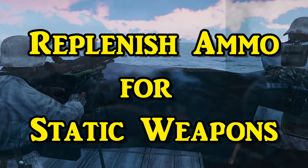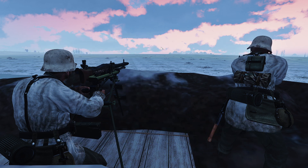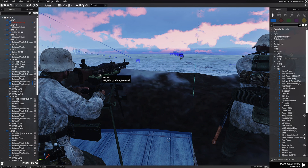Replenish ammo for static weapons. Today I want to share with you two codes you could use in your scenarios that will replenish the ammo for static weapons. In my scenario here, I have a static weapon that I'm going to be using. This is an MG42. This gun normally has three canisters of 100 rounds each. Once you run out, that's about it unless you have some ammo nearby.